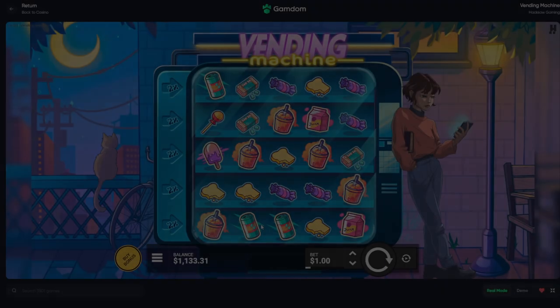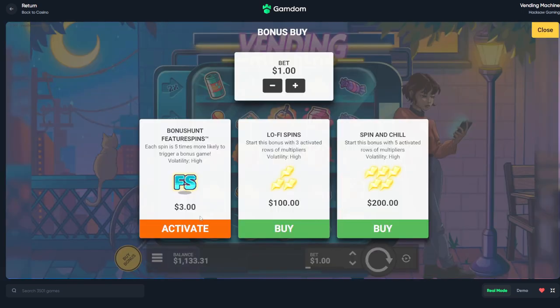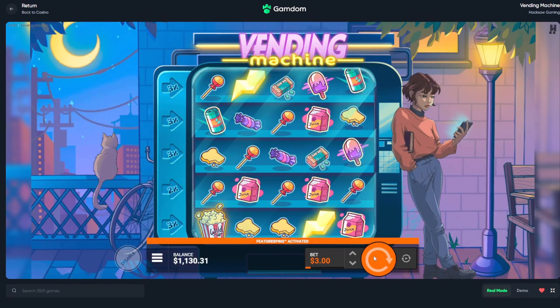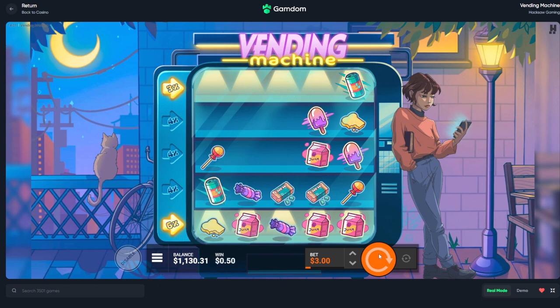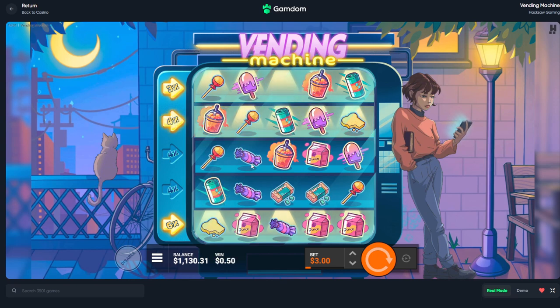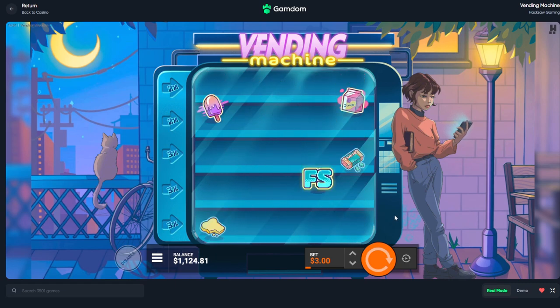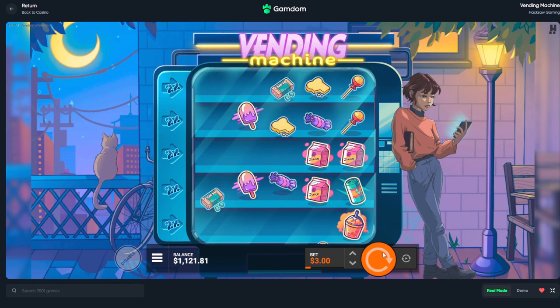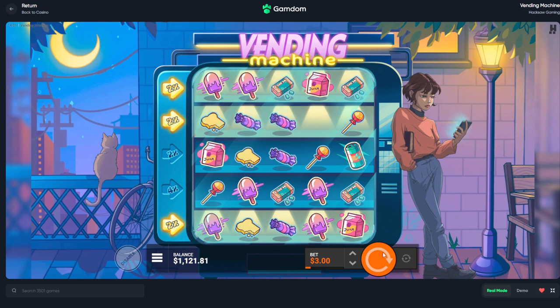Before we get into the video, I do a $500 bonus buy every single week for my top wager. All you have to do is sign up under code Mercy — there's a link in the description, or go to rewards on the website and type in Mercy. There's instant, weekly, and monthly rakeback, plus a surprise rakeback, as well as 60% rakeback for the first seven days. You're also entered into my monthly leaderboard. I do giveaways on my Twitter at real CSGO Mercy, and on my Discord I drop free spins if you're on my code.